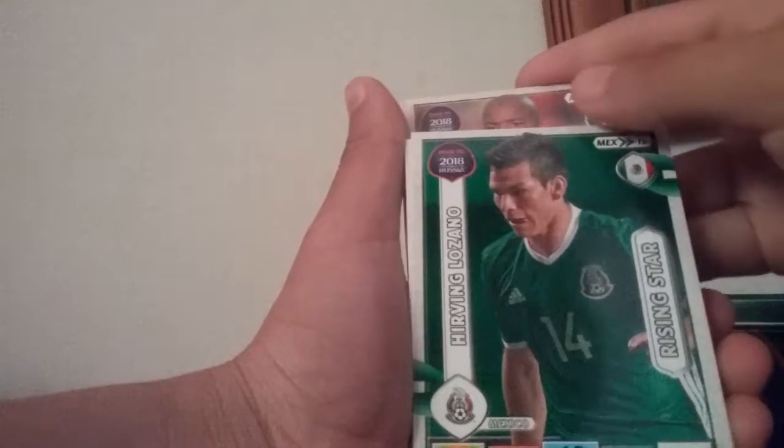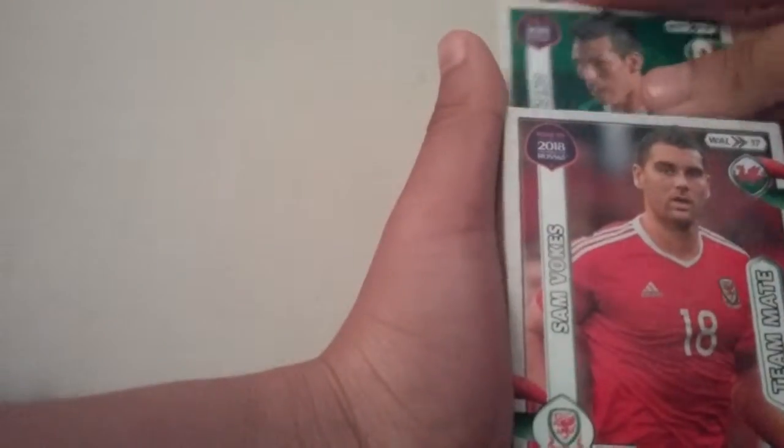A lot of the rest are upside down, so I'll scroll past the bad cards. Mexico is alright. Sam Volkers. Wayne Rooney — yes, that's a pretty good card right there, Wayne Rooney.